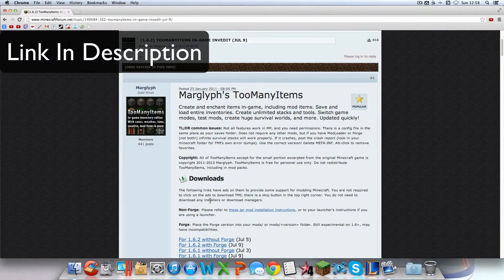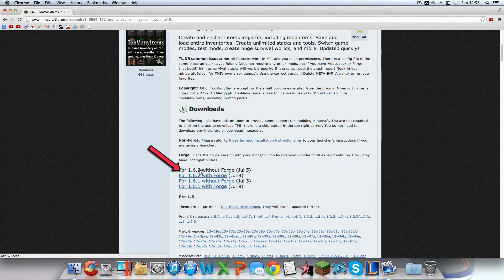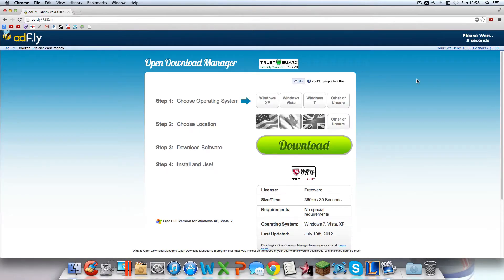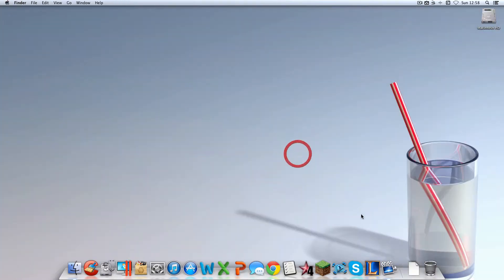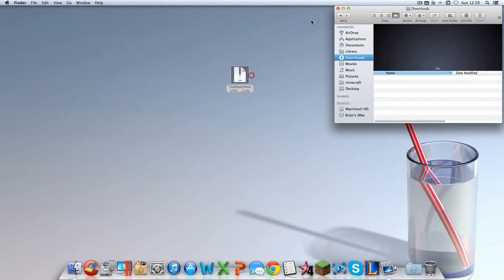You're going to want to go to the Too Many Items page and find something that says 'for whatever version you're on, without Forge.' You're going to want to click that. It should take you to an AdFly link — wait the time you need to wait and click Skip. Then it should download Too Many Items. Go into your Downloads folder and get that onto your desktop to make it a little easier.